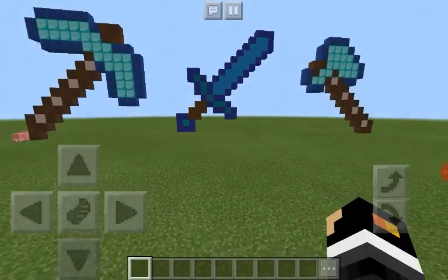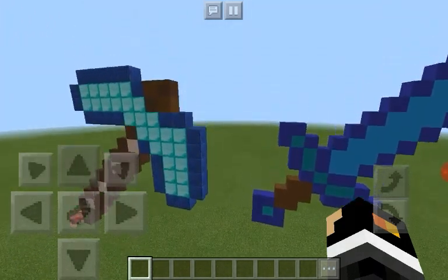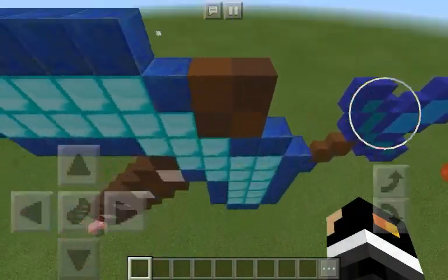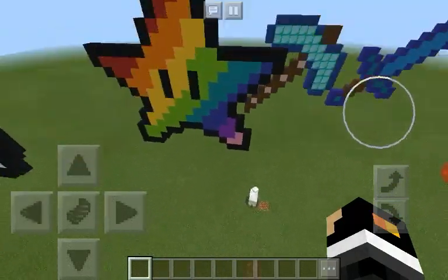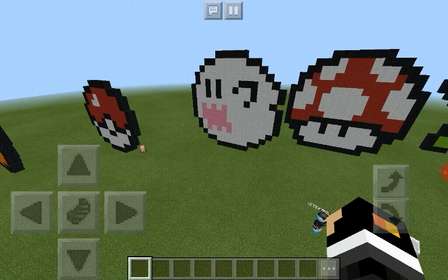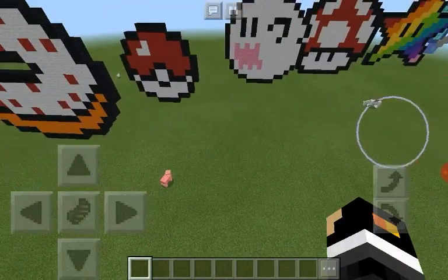Every time I make this type of world I always start out with the three main tools. I did a sword, pickaxe, and the axe — you should make golden ones, stone ones, and wooden ones. Then we got a rainbow star — it looks like Mario. I think it reminds me of Mario. Is that from Kirby? No, this is from Mario.